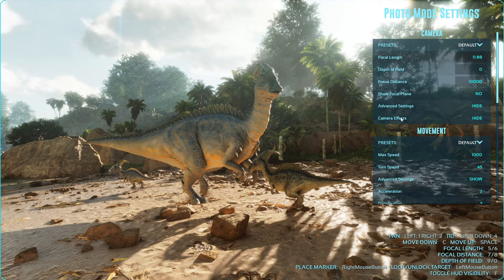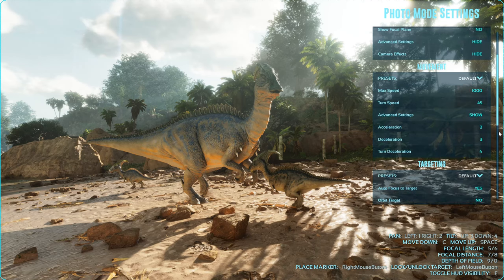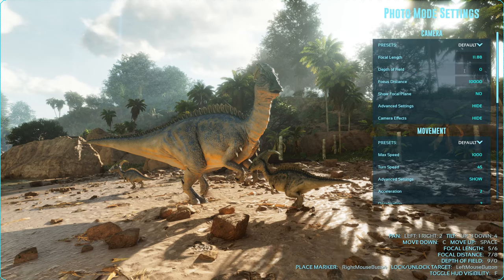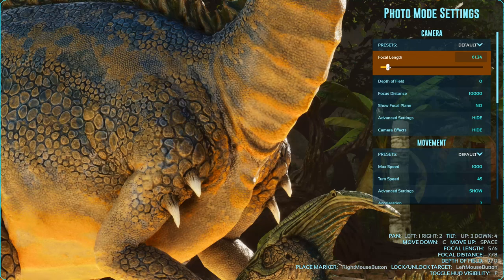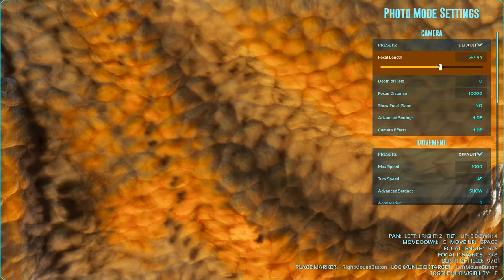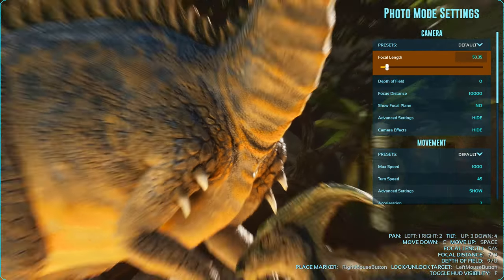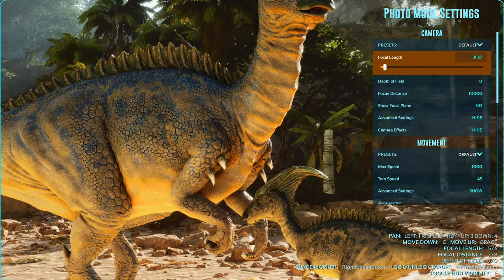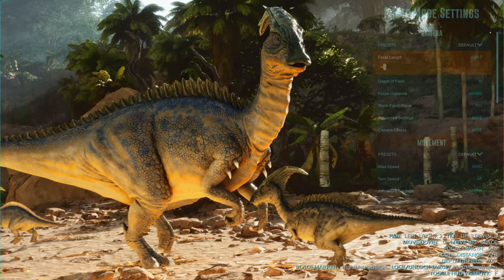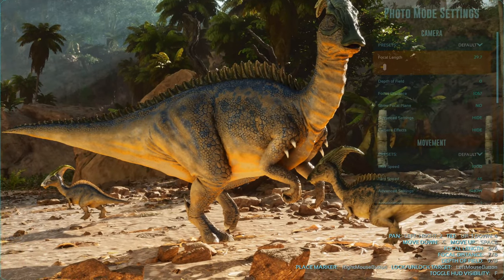I only really use these settings right here. Movement I don't mess with yet, and I'm not sure what all the targeting does. So we're just going to stick to the basics so y'all can get out there and start taking your photos. Focal length is what controls your camera zoom — as you can see, you can zoom in a lot, it's crazy, and it's very sensitive too. So I'm going to reposition my camera to get the whole little family in the picture.